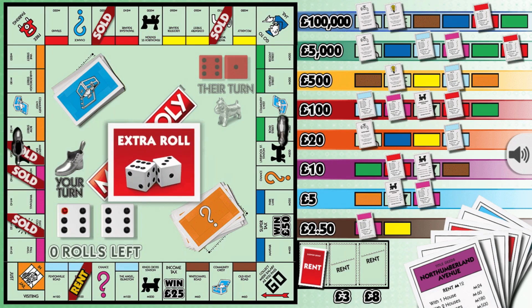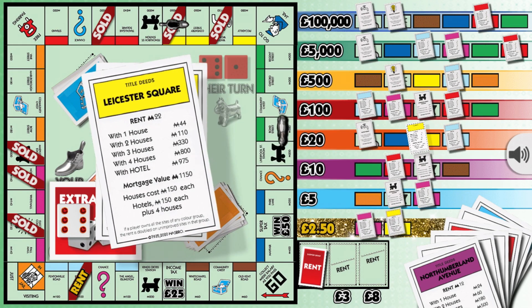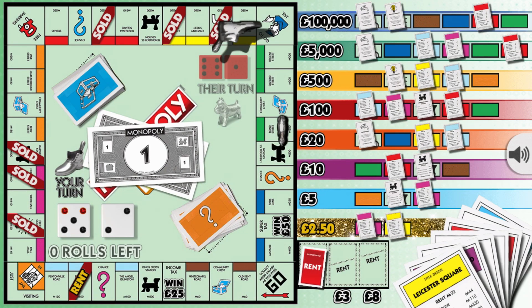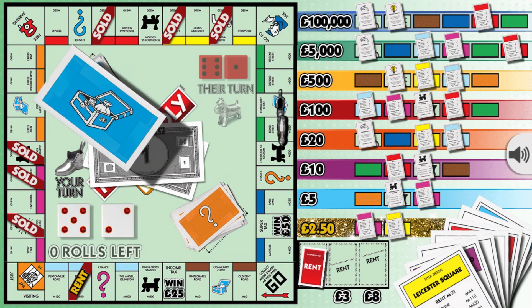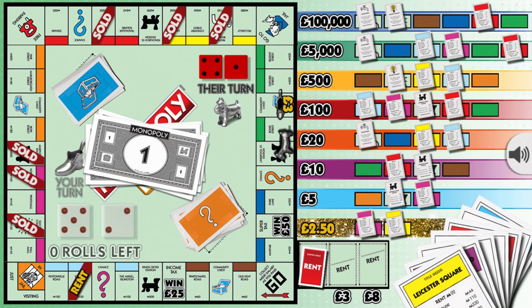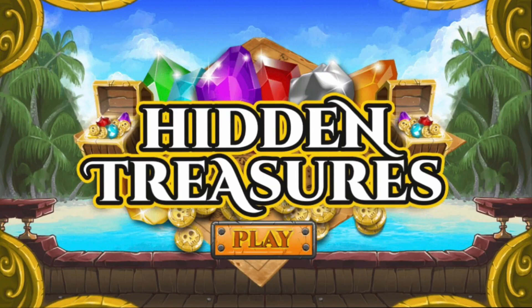Last roll — double! So we've got another roll. A yellow, so we've got our money back. Let's see what we can get for our extra roll. We've got three pounds as well, so we've got five pound fifty. A nice little win on the Hidden Treasures.